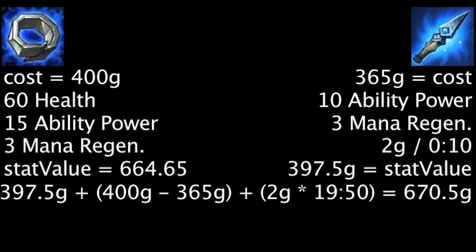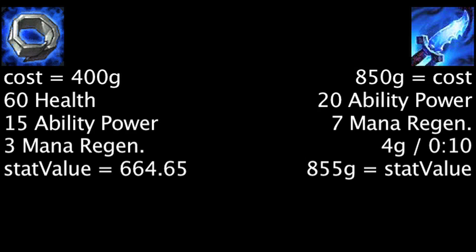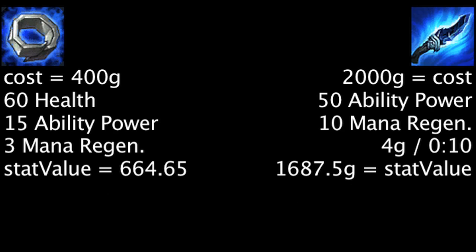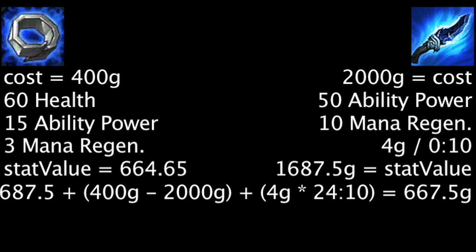If one upgrades the Spell Thief's Edge to the Frost Fang, the item will become more cost-effective than the Doran's Ring in 10 minutes and 50 seconds. Finally, if one upgrades the Frost Fang into the Frost Queen's Claim, the item will become more cost-effective than the Doran's Ring in 24 minutes and 10 seconds.